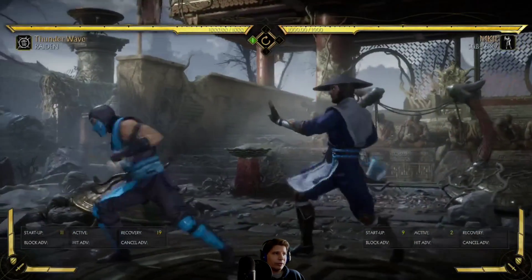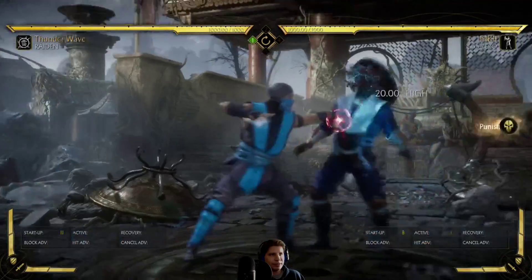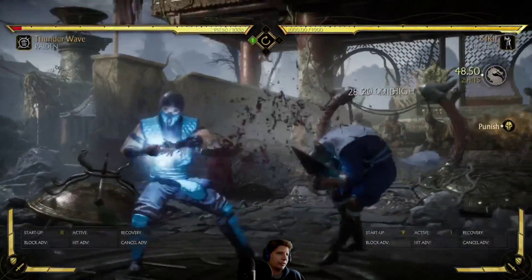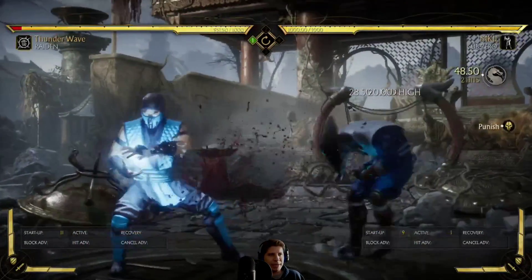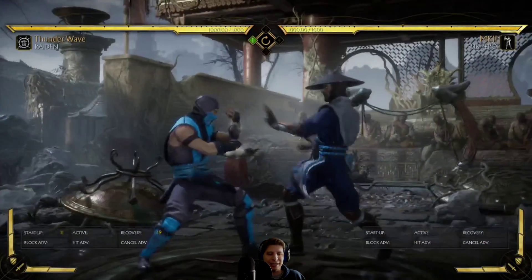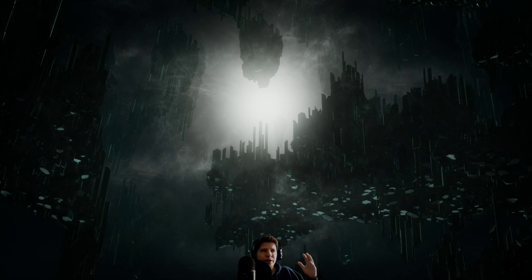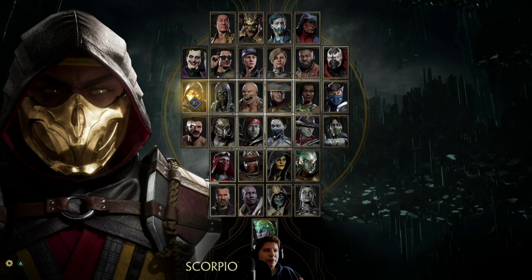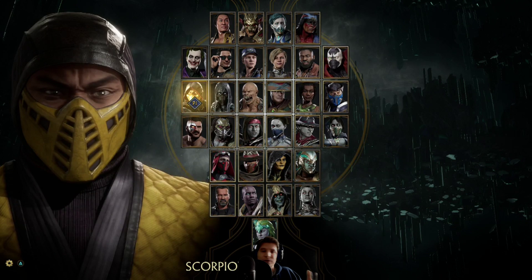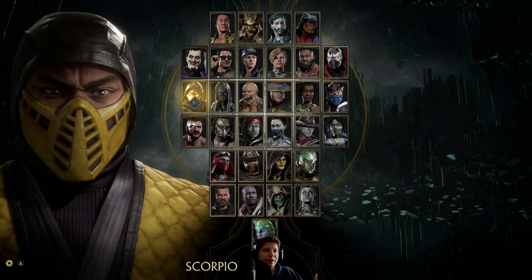Against Raiden, you don't need to do down-neutral. His teleport is super fast, and by the time you can humanly react to it, the punish is already there. Raiden's teleport has startup of 11 frames versus Cetrion's 38. When you have super fast startup, you can just turn around normally with one-two. Against Raiden - just react to it and punish. If you're against Raiden so far, you don't want down-neutral.